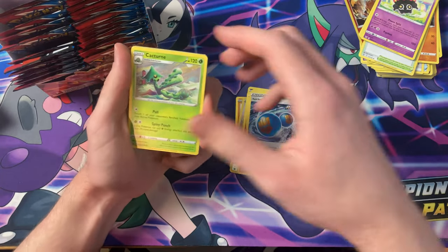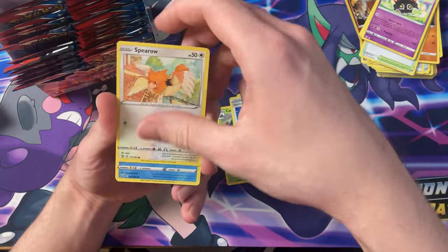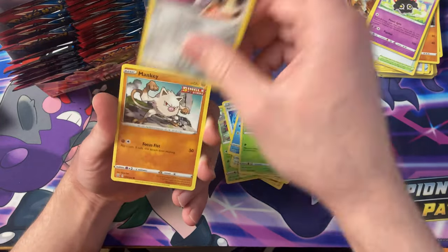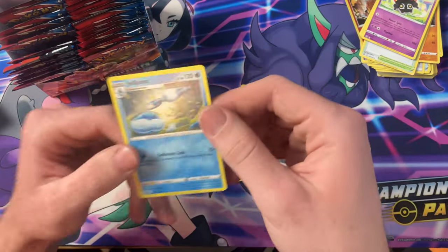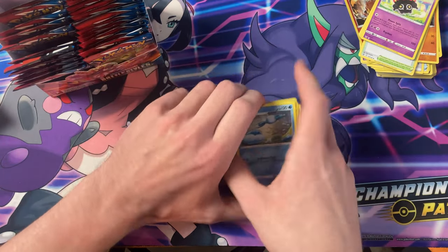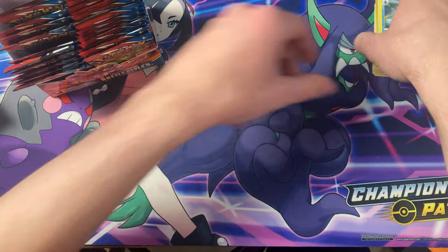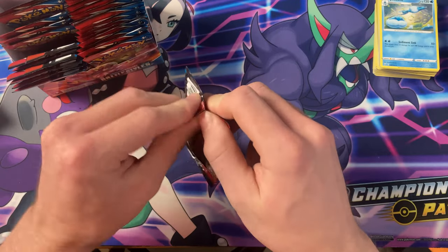The Rapid Strike Energies, Cacturne, Scroll of Swirls, Spearow, Remoraid, Fomantis, Mawal, Mankey, Morpeko, and a Jellicent. There's a white back and there's no holo — seems to be a little mix-up at the card packet station.